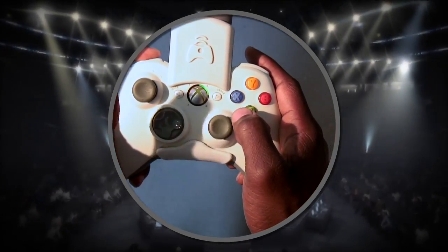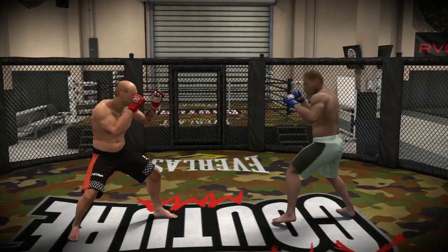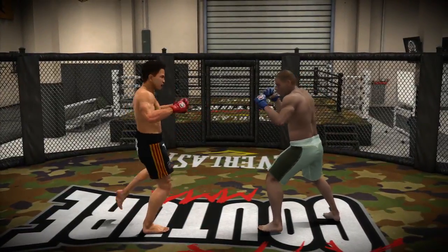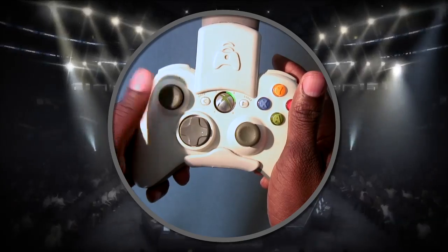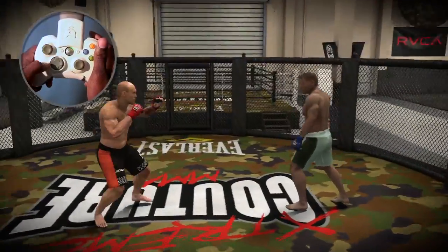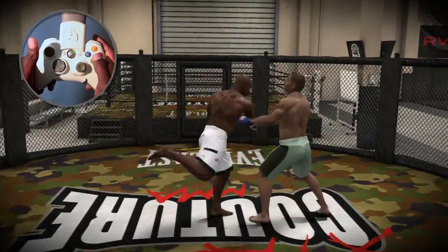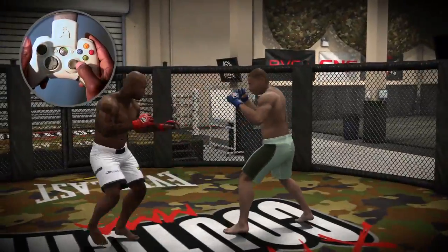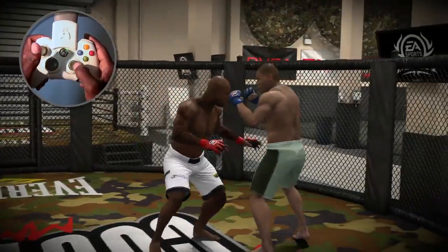The left bumper is your fake modifier. Holding the left bumper and performing punch gestures will get you fake punches. You can also hold the left bumper in combination with the kick modifier to fake kicks. Some moves can only be triggered by dashing. Dashing is done by flicking the left stick — you can dash forwards, backwards, left, and right. Dashing forward then throwing a jab will get you a superman punch. Dashing left or right and throwing a hook will get you an overhand. Dashing forward and throwing a leg kick will get you a flying knee.